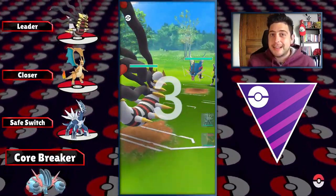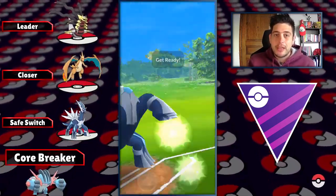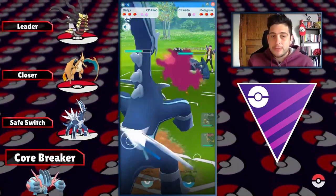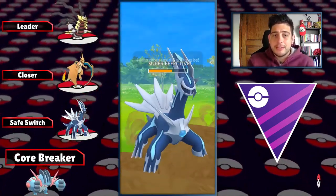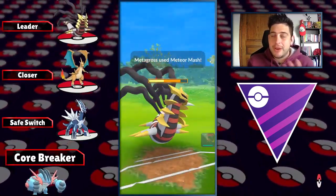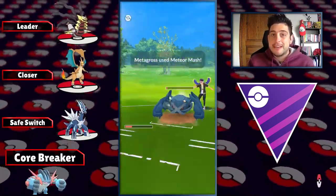Up next we got Mega Charizard Y — only the Y form — able to go on a rampage even against its counters. We have one of the worst possible leads against Mega Gyarados, and still we will try to overcome even this obstacle with our Charizard in the end game. The safe switch here is Dialga, so against Mega Gyarados — one of the two Pokemon you are mainly afraid of — Dialga can work as a very good safe switch and still keep your Charizard with two shields for the end game.